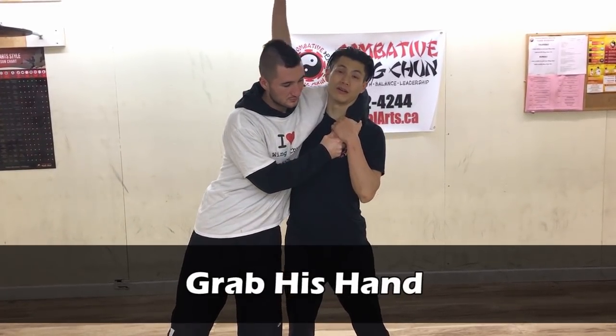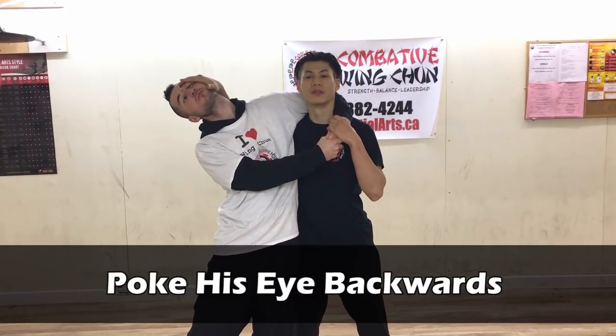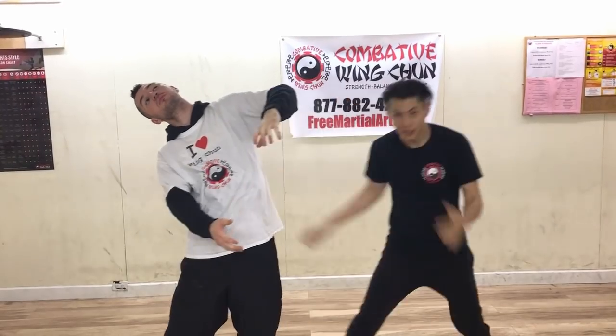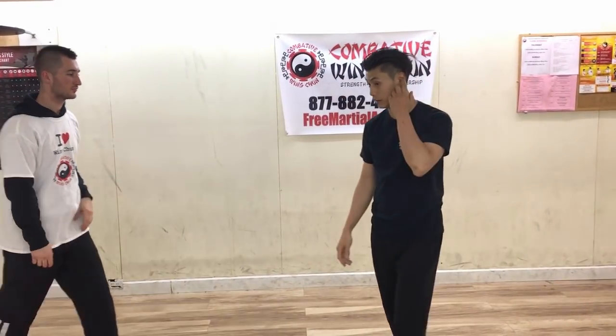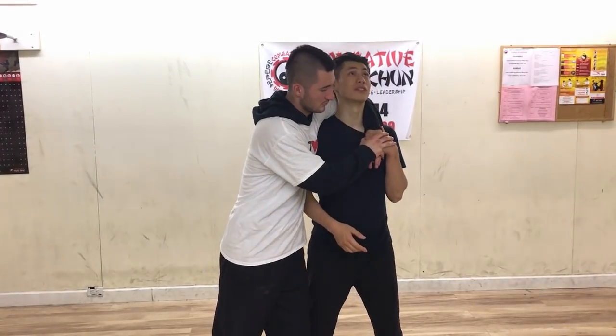Get your arm wrapped around and then poke his eye backwards. He's going to loosen his grip — just step up. So when you feel that hand wrapping around your neck, go ahead and immediately grab it. Immediately straighten up your spine, look up.